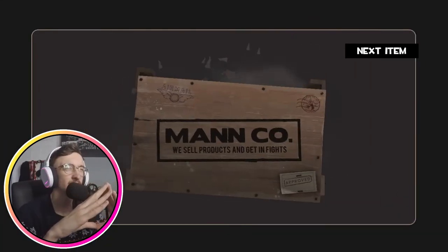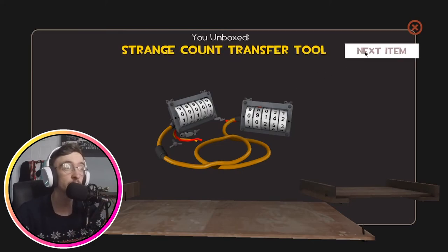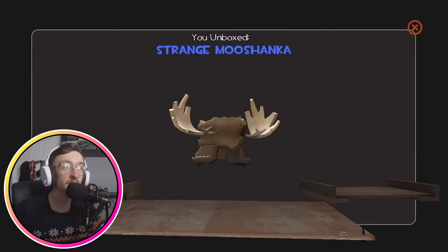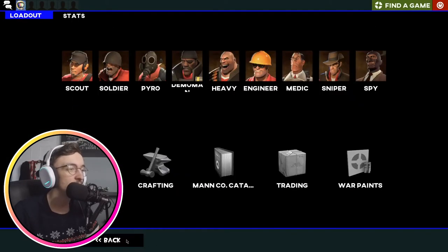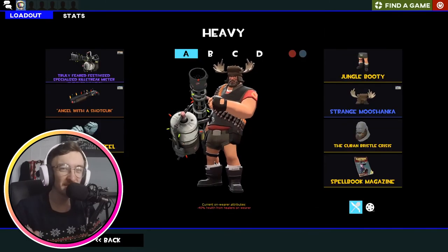I have one more case — I can afford a key. We tried to bait Valve with that being the last case, but this is actually the last one. We get a Strange Count Transfer Tool — pretty dope. Closing my eyes... a Strange Mushanka! That is actually dope — it worked out very well because I am going to use the Mushanka, so having a strange one is even better. We got the strange hat we wanted, shame it's not unusual.